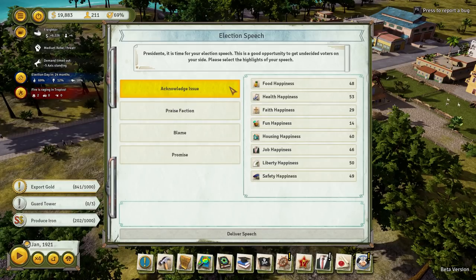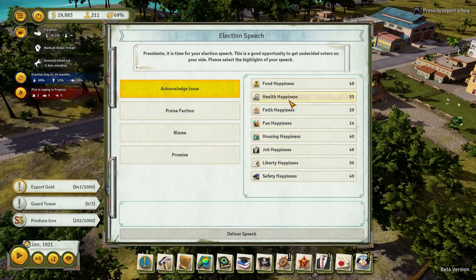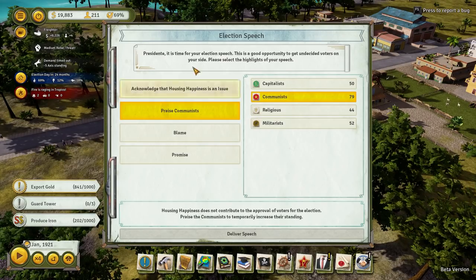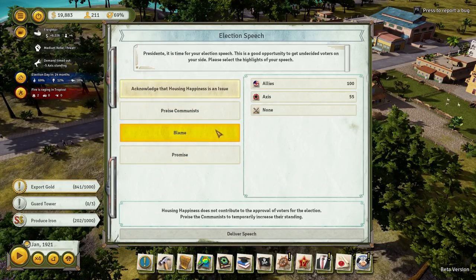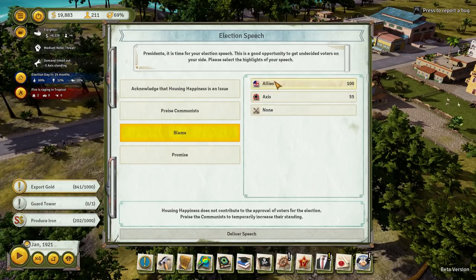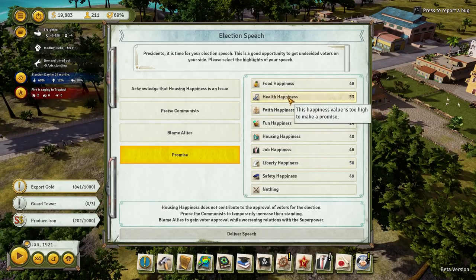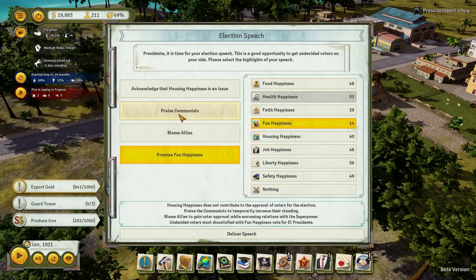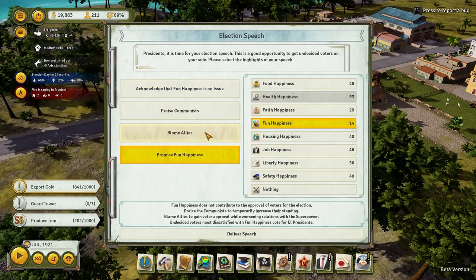Let's have a look — what shall we talk about? Acknowledge the issue of liberty, job, housing happiness, fun happiness, faith happiness, health happiness. I reckon housing happiness. Praise faction — the communists. They're looking pretty high anyway. Blame the allies. We're doing well with the allies — the axis seem to be the ones we're dealing with, so we're going to blame the allies. The happiness value is too high to make a promise. Let's promise fun happiness — acknowledge that fun happiness is an issue, and then promise fun happiness. Yeah, that sounds good.